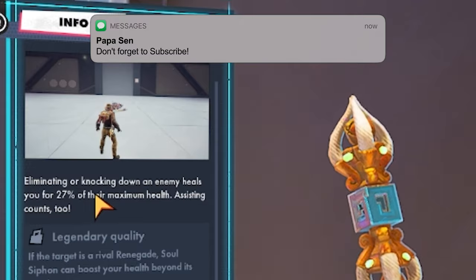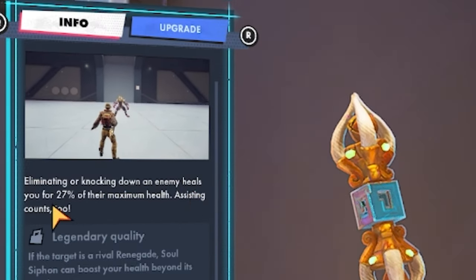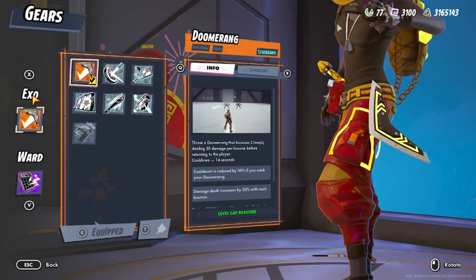The next artifact is Soul Siphon. Eliminating or knocking down an enemy heals you for 27% of their maximum health — assisting counts too. So anytime you knock or eliminate someone, you get health back. The legendary variant: if the target is a rival renegade, Soul Siphon can boost your health beyond its maximum. So if you already have full health and you finish them, you're going to get even more health than what you already have.